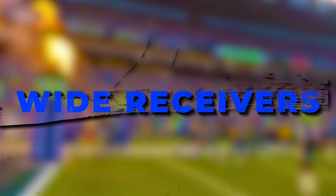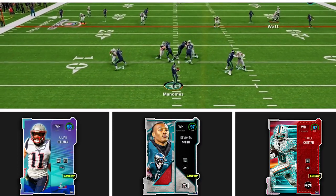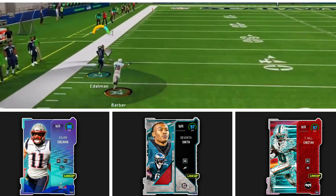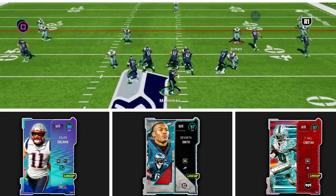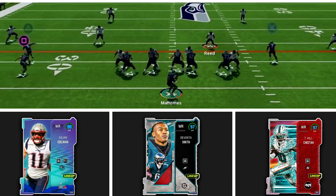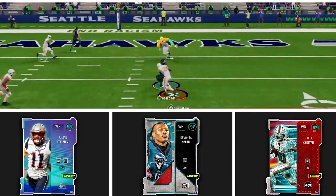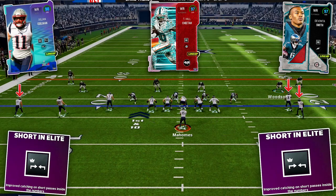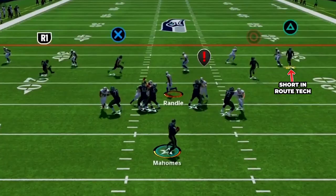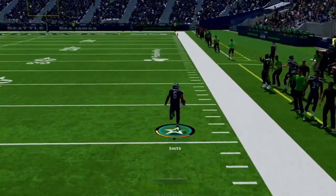As important as the QB is, we also need dynamic playmakers at receiver. I go for speed and explosiveness over size at these spots. We attack vertically down the field a ton but also throw underneath for easy pickups and target them in contested catch areas over the middle. I'm using Tyreek Hill, DeVonta Smith, and Julian Edelman, and each has either short-in elite or route tech to break off from man coverage and shred man defenses.